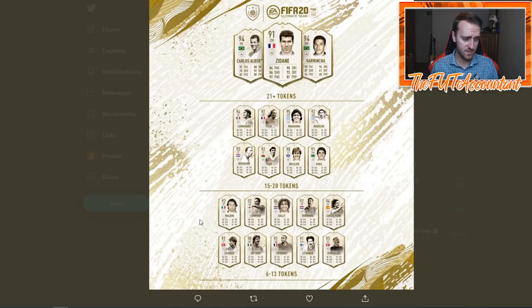In the 6-to-13 token range we have some solid cards — basically a couple of middles, baby Hulk and baby Zidane, but then a bunch of solid mids and primes. Kaka and Garrincha are actually the only primes in this set. After that there's a lot of Moments cards, and I like that there's a lot of Moments in this set.